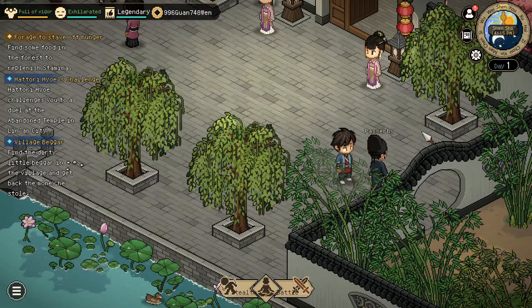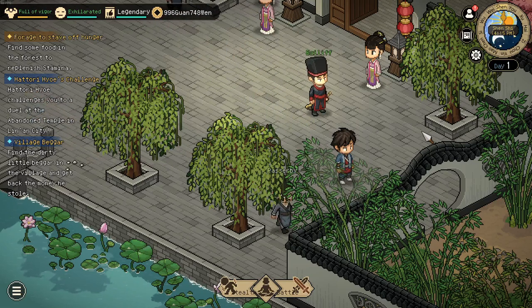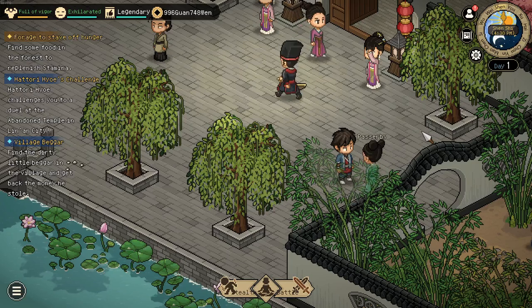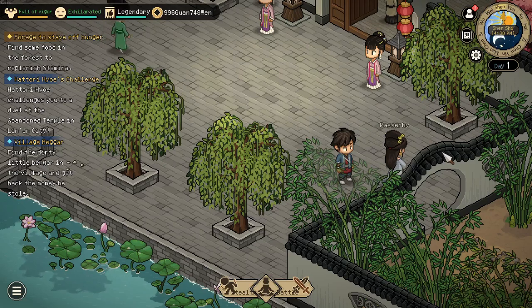Welcome to another video where we are exploring the Jolly Tribe and Melody House strategy as to how to get the most value out of both of them. For this, we are going to start in Linnard City, as this is typically your first encounter with the Jolly Tribe.